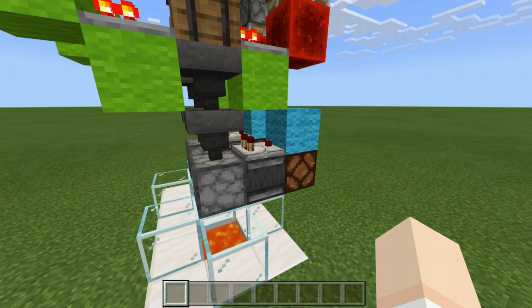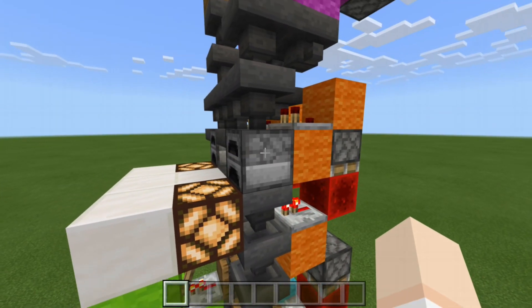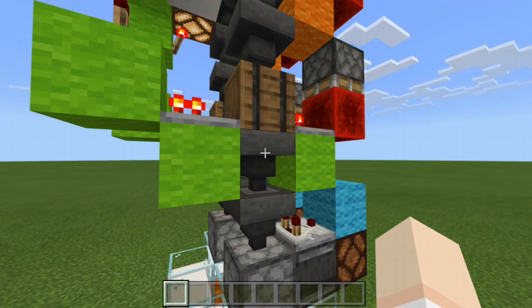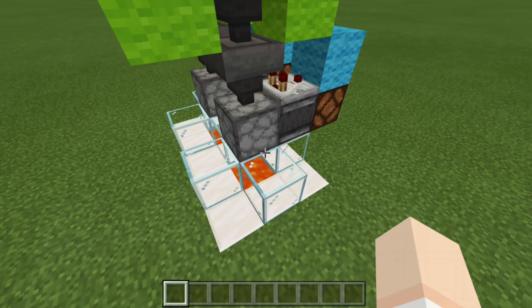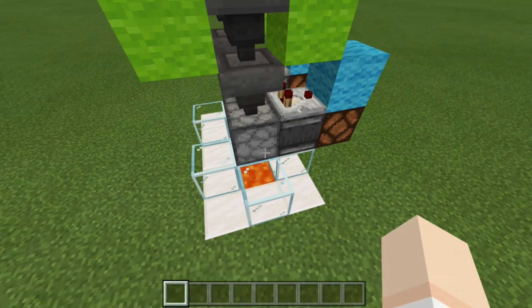Starting with the blue circuit, one of the things Azuma asked for was for the items to be disposed of after they have been cooked or smelted in the furnace above. For the challenge he issued, he asked us to use cactus, which would turn to green dye. So the green dye would make its way down — and if we throw an item in, say a stone button, it gets disposed of into the lava below. So you can imagine as green dye makes its way down this hopper line, it will be properly disposed of into the lava.